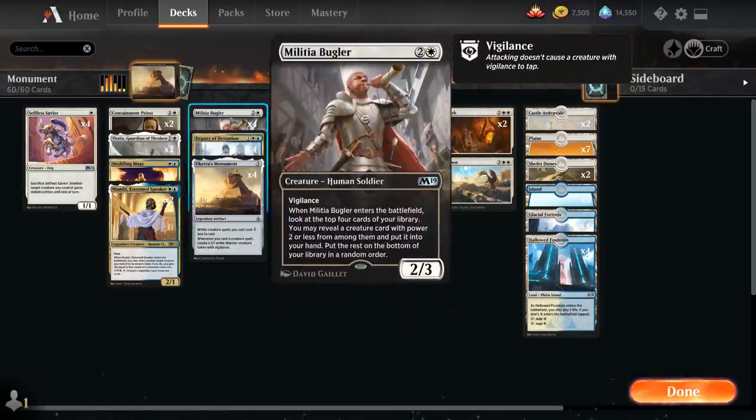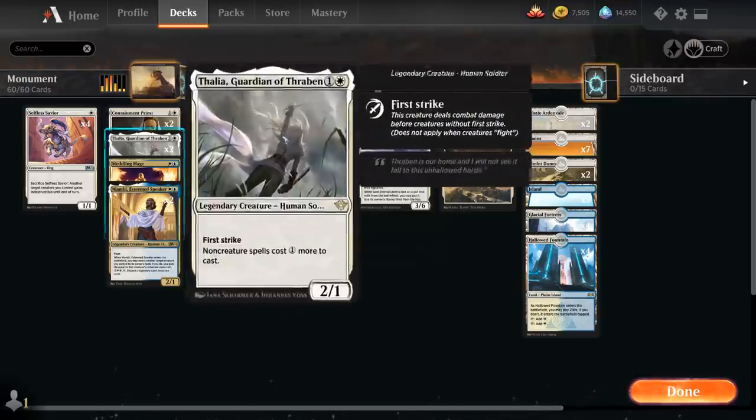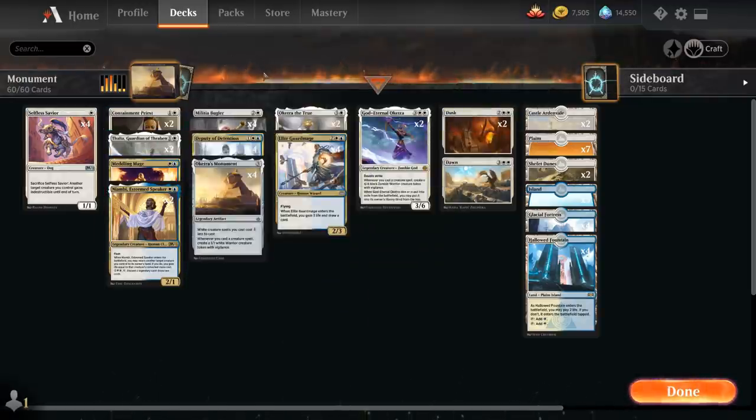We also have the full playset of Militia Bugler, a three-mana 2/3 human soldier with vigilance. When the Bugler enters the battlefield we look at the top four cards of our library, reveal a creature card with power two or less, put it into our hand, and the rest go on the bottom. This is one of our main card-draw engines, and most creatures besides the two Oketras have power two or less, giving it a great hit rate.